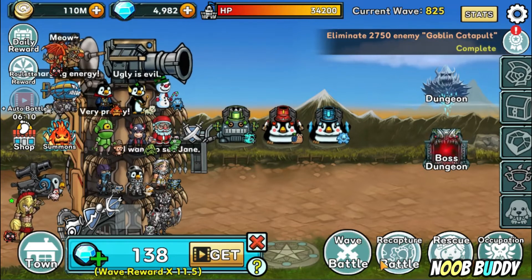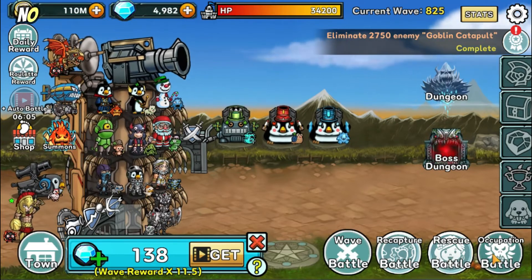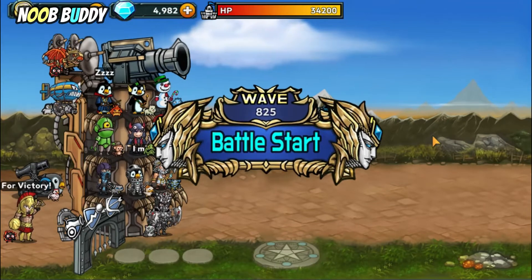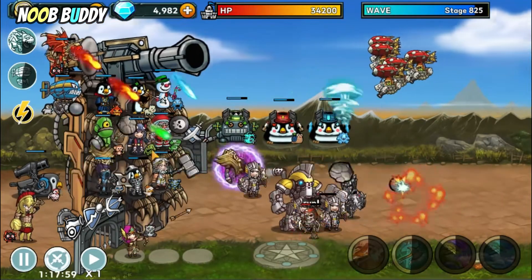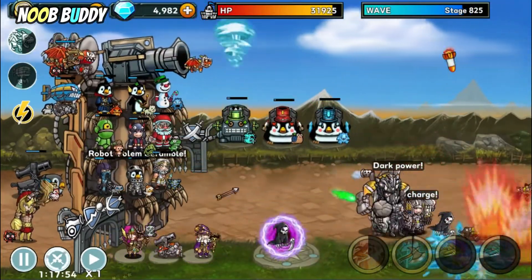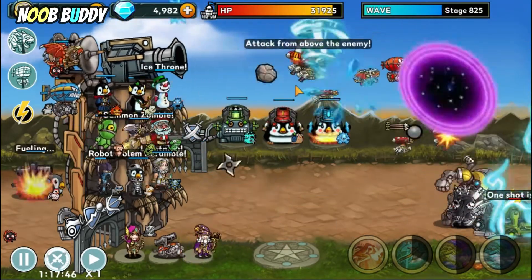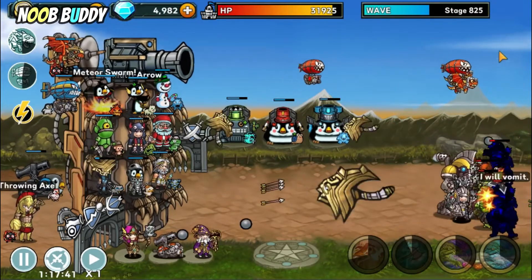Shifting to the four icons at the bottom — these are the different types of battle: wave battle, recapture battle, rescue, and occupation. In wave battle, as I've just shown you, this is where you clear every wave one by one.